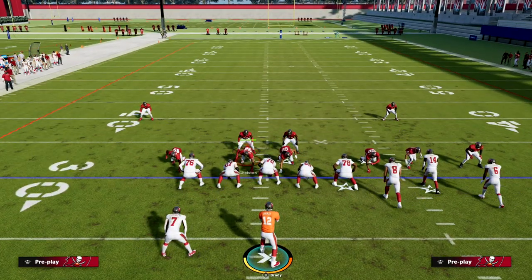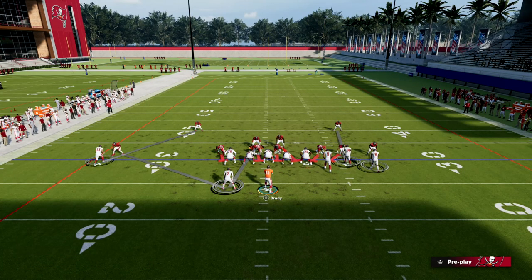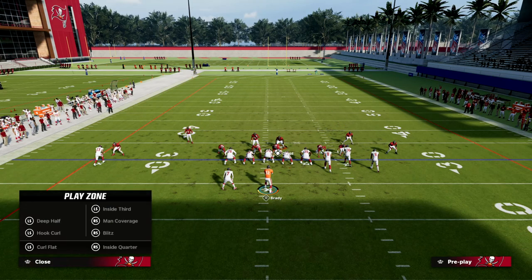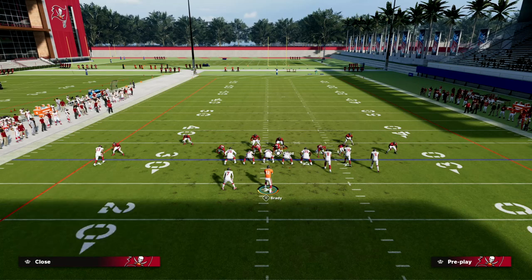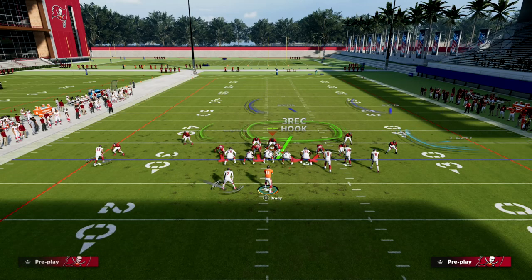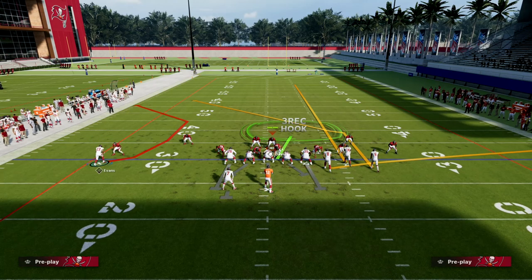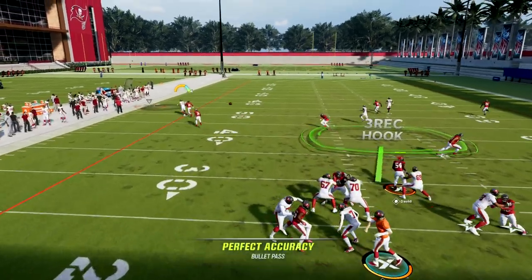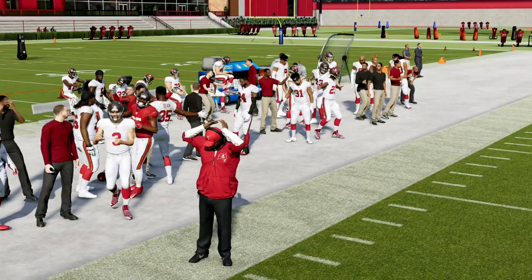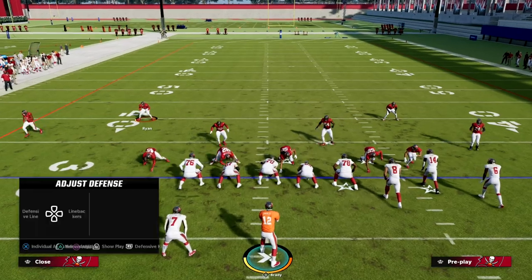One of the biggest principles for defending bunch is putting your best man coverage players in at safety. When you have two high safeties, you can do this concept all day long, and it opens up a ton of possibilities. Don't worry too much about the bunch side — let me show you how powerful this is again with the C route. As you can see, it's just absolutely bad to throw that now.